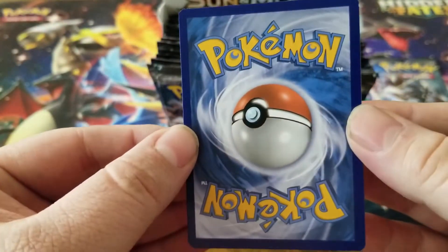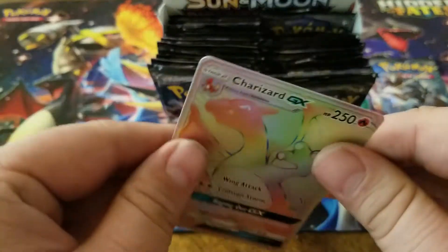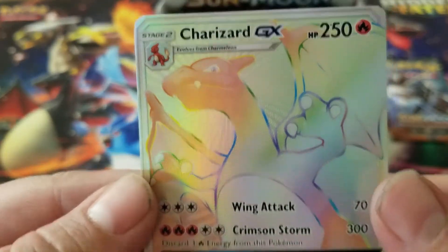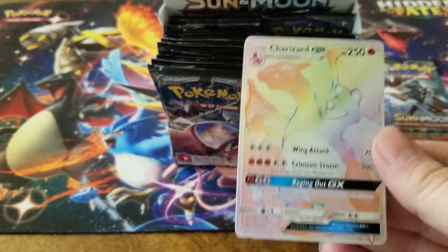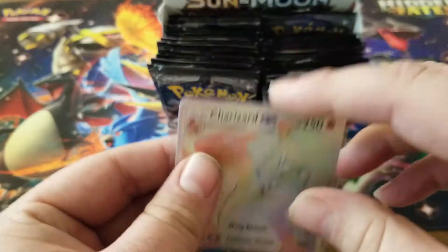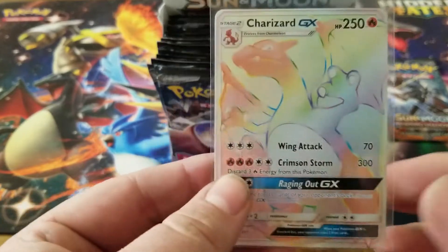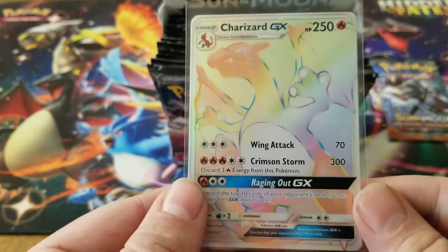Look at the back - it is a little off center from left to right, and also a little off center from top to bottom. But dude, you have got to be kidding me! We're only this far in and we already pulled it. That just made up for all of these dud packs - you were getting bad packs because you were about to get this guy!